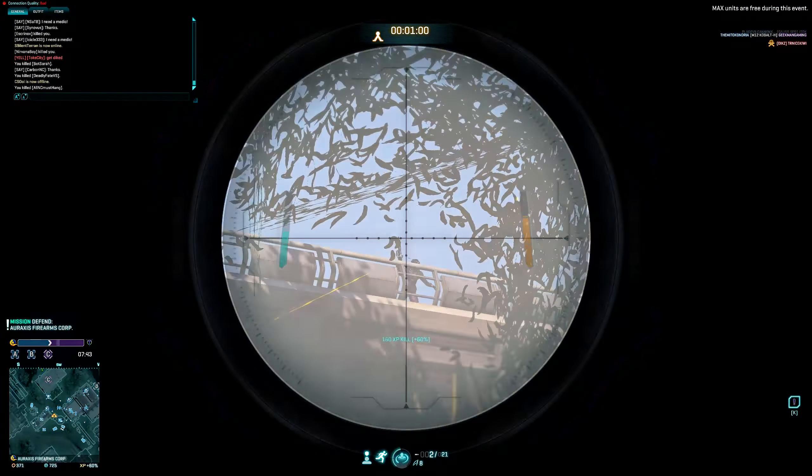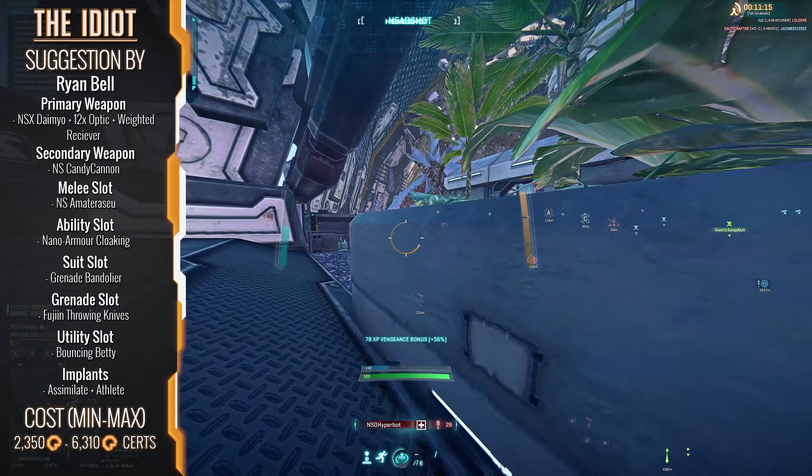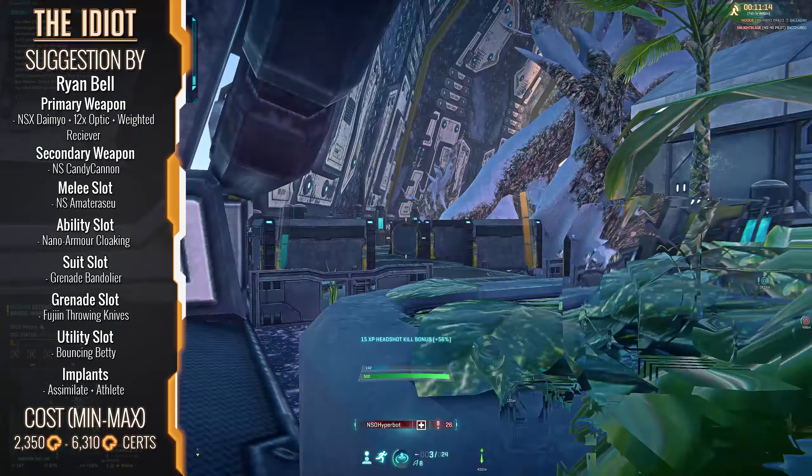Maybe I've got some sort of grenade that'll at least be able to make me cause enough chaos to collect some scrap kills. Nah. Ryan wants me to run with the goddamn Fujin throwing knives, and you know what? Let's double down on this fact with the grenade bandolier on this loadout. On top of this, we're also running anti-personnel mines in case we ever live long enough to place them down, but also have someone silly enough to run over them. We're also running assimilate and athlete to boot, but assimilate was actually a piece of the puzzle that fit in the grand scheme of things, as it rewarded the headshots I got for killing people with the Daimyo, which in turn gave me some much needed boost to my nano armor cloak.